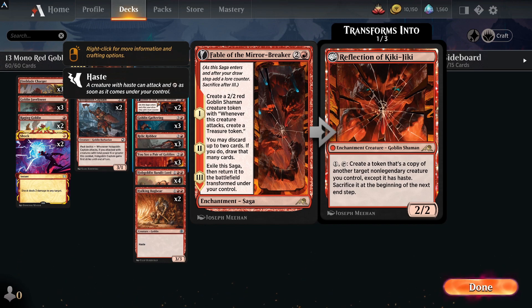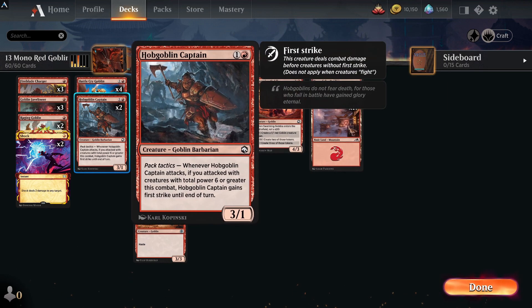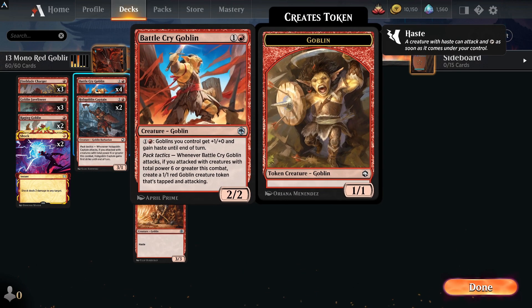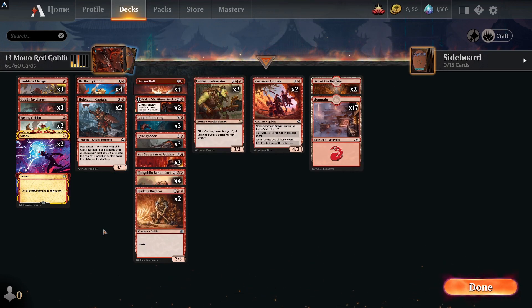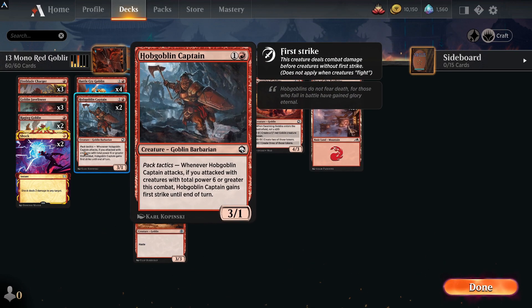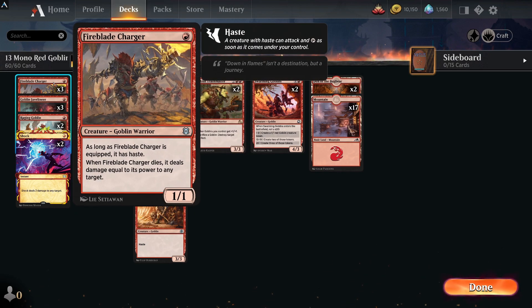Hobgoblin Captain is one of the best cards in the deck — a common, 3/1 for two mana. When you attack with a creature with total power six or greater, it gains first strike. Battle Cry Goblin can pump another goblin and give it haste to get in for further attacking, and can also create another goblin token. If you've got your anthems on the field it won't just be a 1/1.